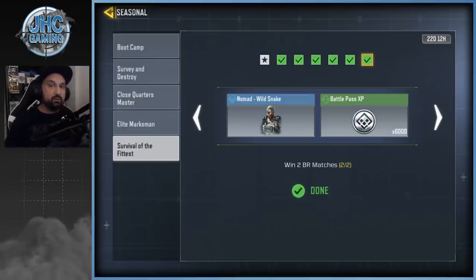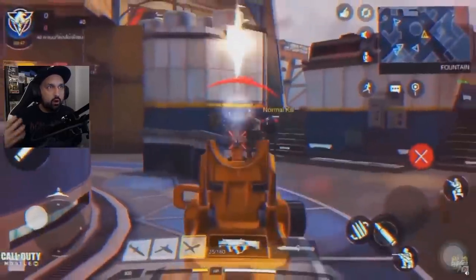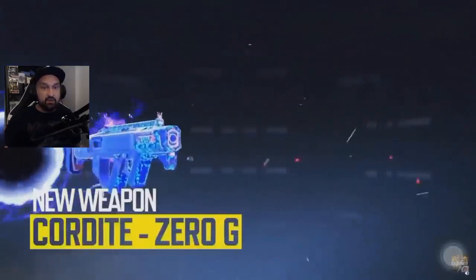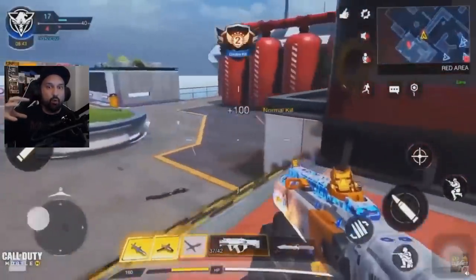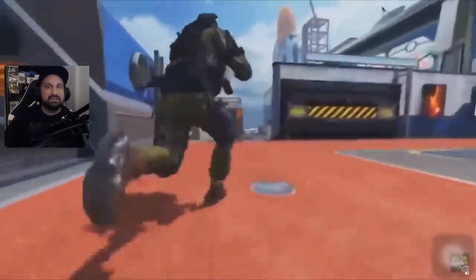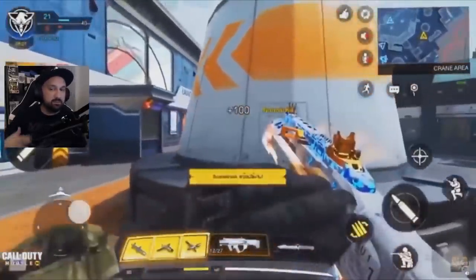We do have some gameplay reveal of the legendary version. With all legendaries, including the new character Nikto, when you kill enemies you get a death animation. The Cordite 'Zero G' is the name of the new legendary skin — when you kill someone it creates a black hole and appears to suck your enemy inside it. Pretty interesting animation. The Cordite SMG was already available in Gun Game, so some players have had a chance to try it.